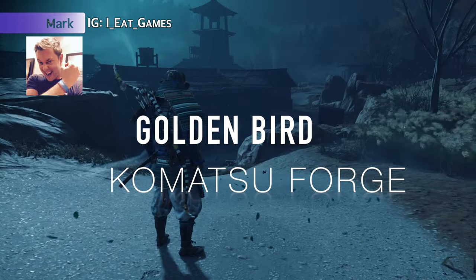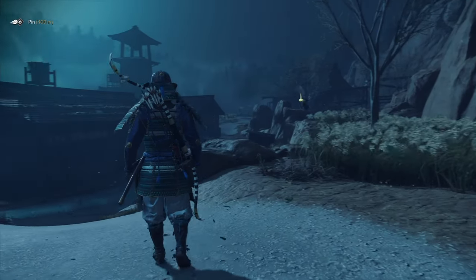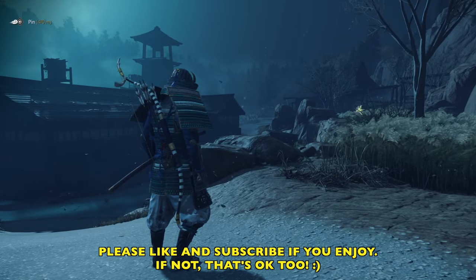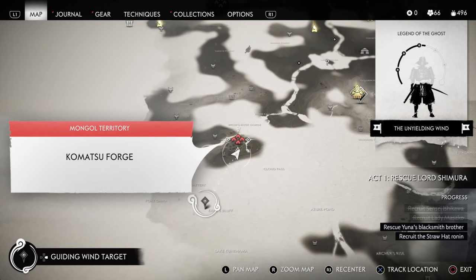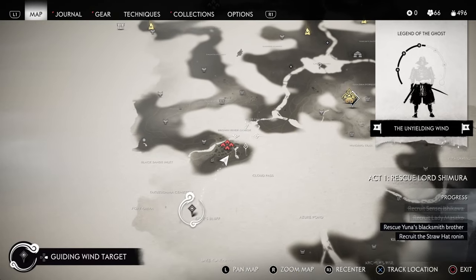Hey, samurai, how's it going? We are at Komatsu Forge, and we're trying to figure out where this golden bird is trying to take us. I seriously spent maybe 45 minutes trying to figure out where this bird was trying to lead me. So if you have felt this way and you've been trying to figure out, don't feel bad because it's pretty confusing. But I figured it out, and I'm going to show you how to get the goodies that he's trying to lead you to.